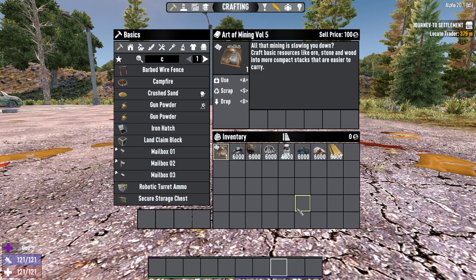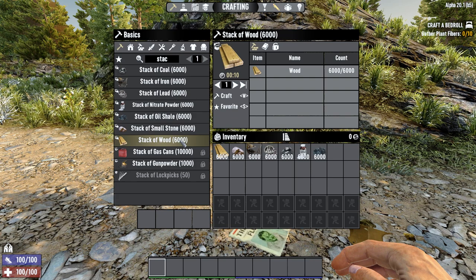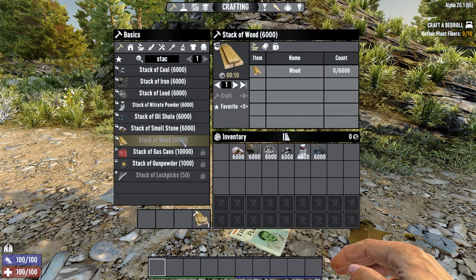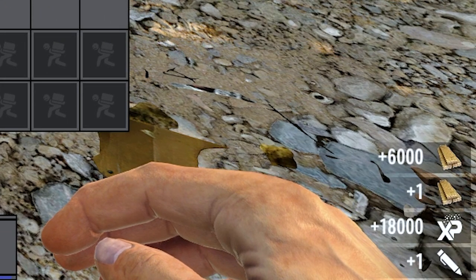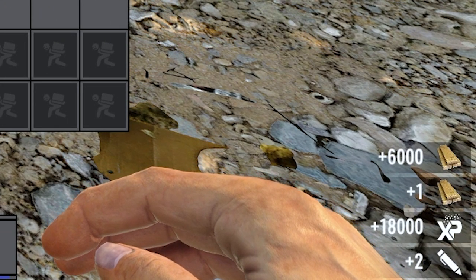You'll want to eat that skill book when you find it, and then once you have a stack of basic resources, go into your crafting interface and search 'stack'. Click craft on the stack of resources you have, and when it's done — boom — 18,000 XP for essentially pressing a button and waiting 10 seconds.